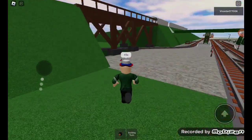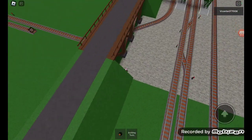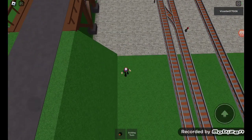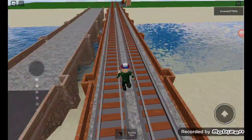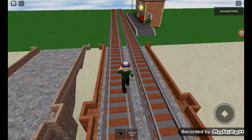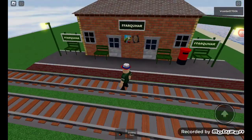Imagine you're in a public server going under this bridge, and then out of nowhere you just see Thomas casually driving on top of it. Right here I assume this is going to be Thomas's branch line because we have our car here.